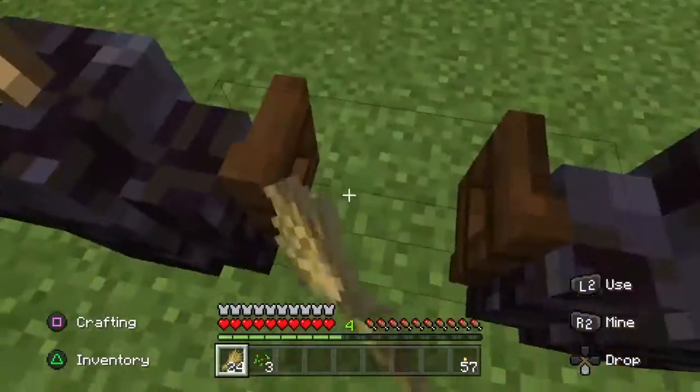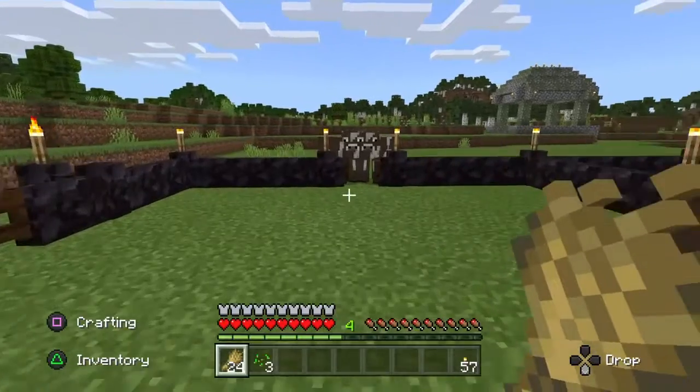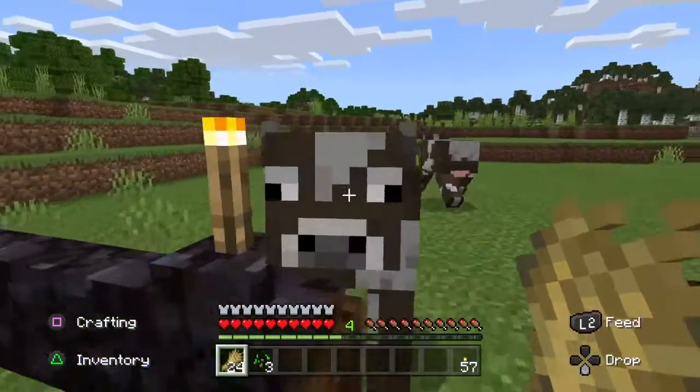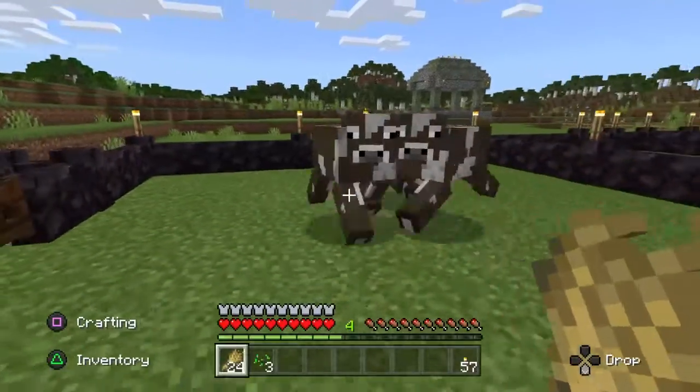This paddock over the back is my overflow paddock. So once we start breeding them and we get too many in these little pens, we'll actually open the back gate and let a heap of them out into the back pen. Let's get them in here.